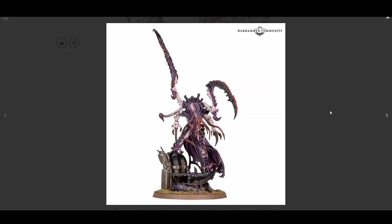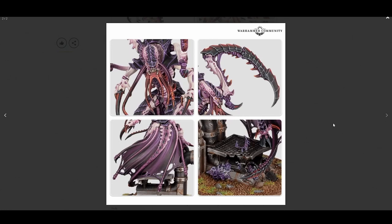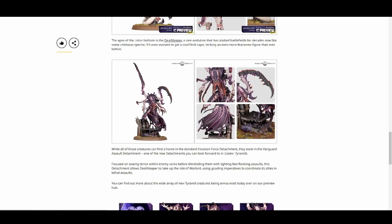And finally for the Lictors, we have the updated Death Leaper. He kind of has a cloak — not sure how I feel about the cloak, doesn't really make sense to me. But supposedly this is going to be able to be used as an HQ unit. Got those real menacing Scything Talons, beefier-looking limbs, more gross-looking tendrils coming out of the face, more eyes, and then that weird cape. Not sure what that's about, but very cool design on the updated Death Leaper.